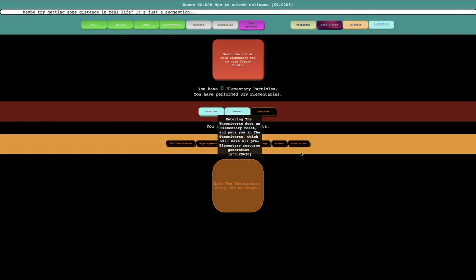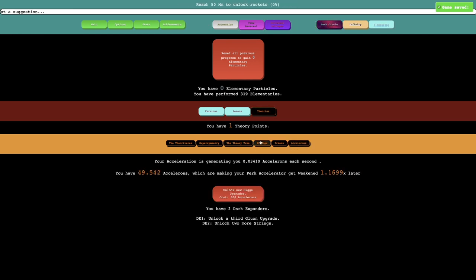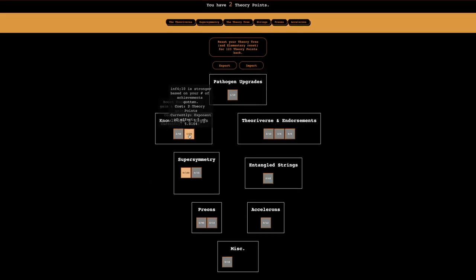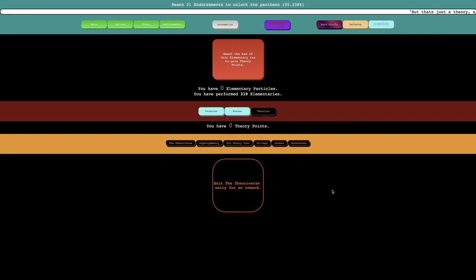I think what I want to do is do the theoryverse, just to see if I can. Actually, this is terrible — I do not have an optimal build for this. I'll go to the theory tree and get all of this back. I probably want to just get a whole bunch of these upgrades — I'll get the pathogen one, I'll get these, and then get some general ones that will help production a little bit. Then maybe I can go into the theoryverse and hopefully get 32 or 64 theory points. This doesn't look very good — 66%, it's progress, but it still doesn't make it.